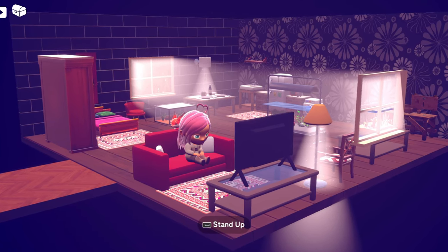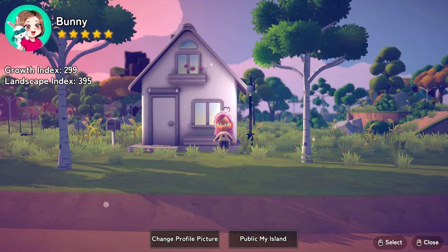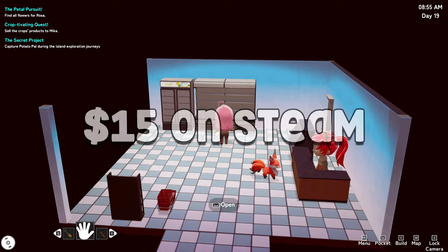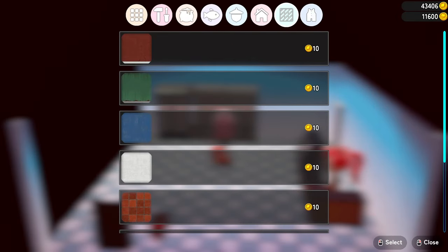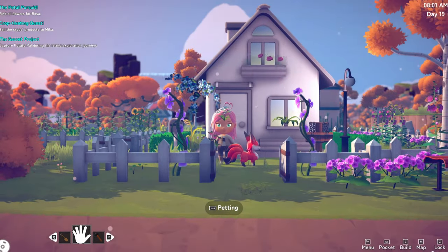The more you decorate and improve your village, the higher your town rank, because yes, there is an island evaluation program. You can even share your island on the server for others to visit, though you can't interact with them in co-op gameplay yet. Chill Town will cost you about $15, is currently only available on Steam, it does work on Steam Deck, and there is no official decision on porting to console at this point.